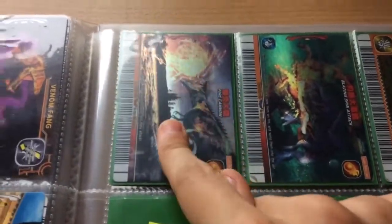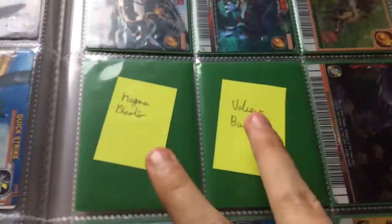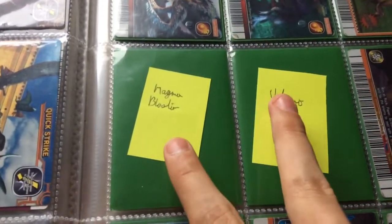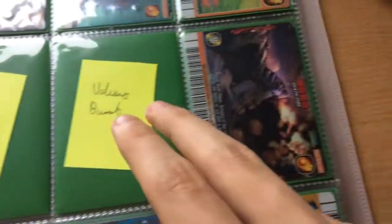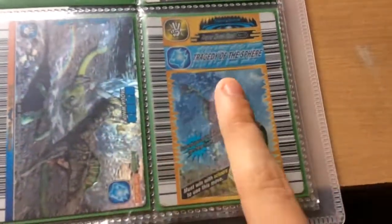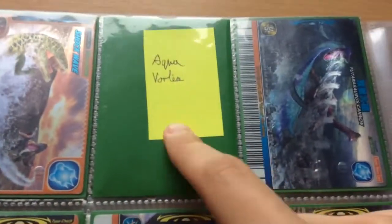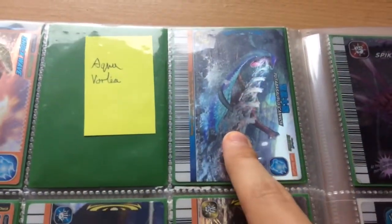Starting with Fire we have Fire Cannon, Blazing Spin Attack, Fire Bomb — and I'm currently missing Magma Blaster and Volcano Burst. Then we have Death Fire, Water Sword, Aqua Whip, and Tragedy of the Sphere. Next page we have Shock Wave, and I'm currently missing Aqua Vortex and Futabasaurus Cannon.